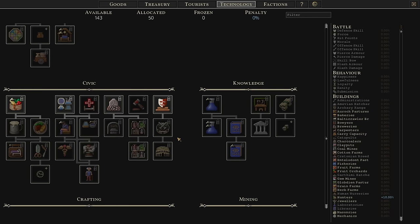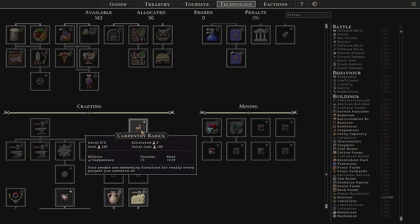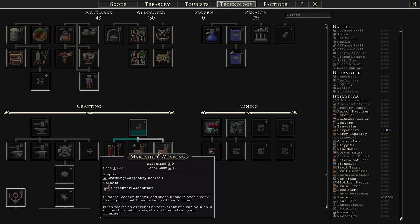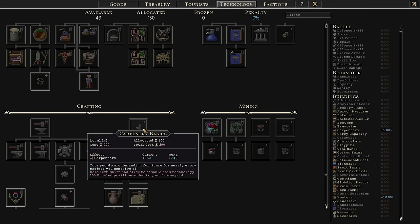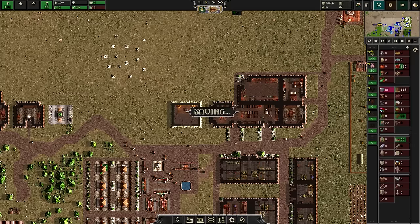We've got a couple of other options, but I think ultimately, although it's going to cost me a little bit to get there, I'm going to take this carpenter upgrade. It's going to make our carpenters a little bit better — people are demanding furniture for nearly every project you conceive of. So carpenters are just going to be a little bit more efficient. I don't know if that means they're resource efficient — that is to say they make more with less — or they're just faster. But either way, picking that up. There are only three levels of it, so it's a pretty solid one.